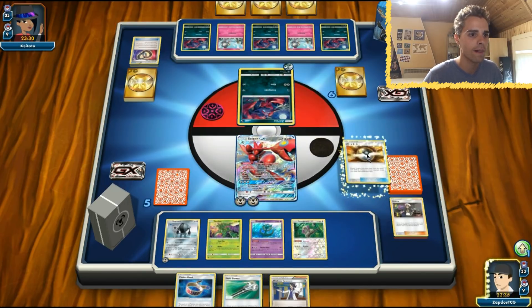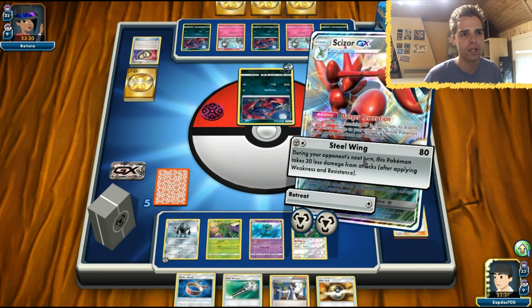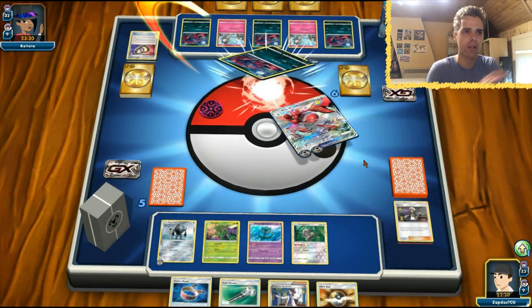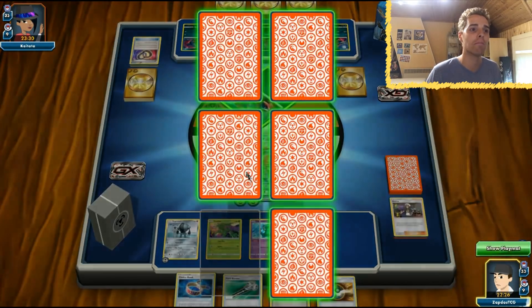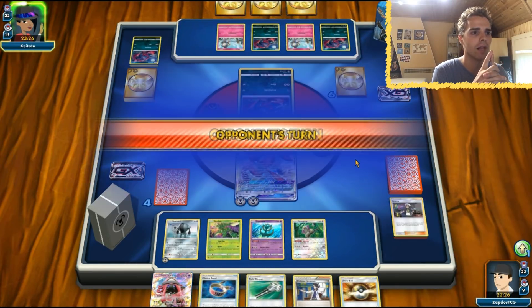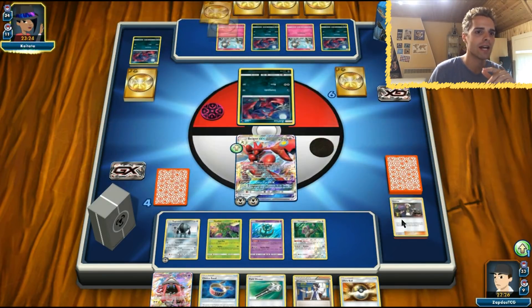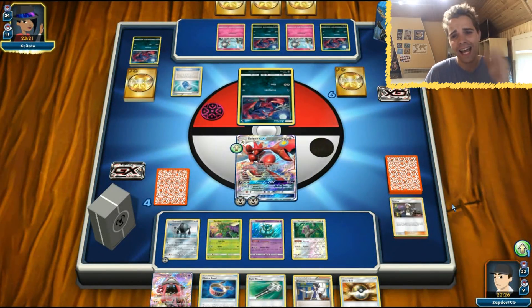We also use Ultra Ball. We definitely need the Choice Band, otherwise we won't hit for weakness. Steel Wang for amazing damage — 80 plus an additional buff. Gardevoir is getting punished. Tapu Lele — perfect. Tapu Lele, Guzma — who's going down next. If our Scizor goes down we have Registeel as recovery, so the tech is working perfectly. Try it out yourself and let me know how Scizor works for you.